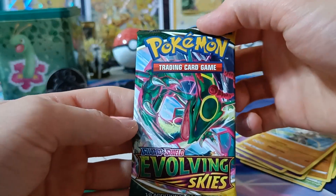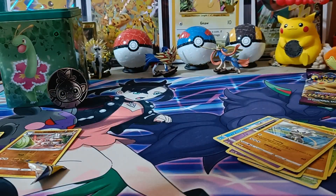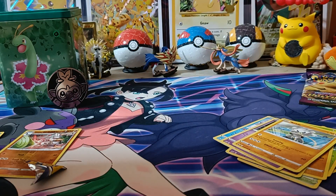We'll open Evolving Skies next and keep the Vivid Voltage for last. We can pull the Chunkachu Rainbow Rare.